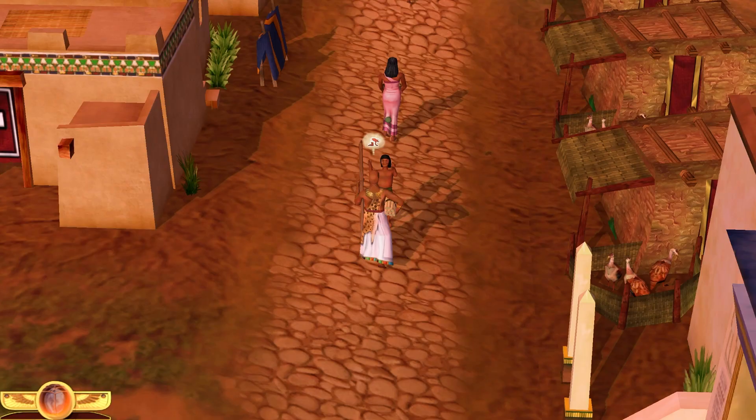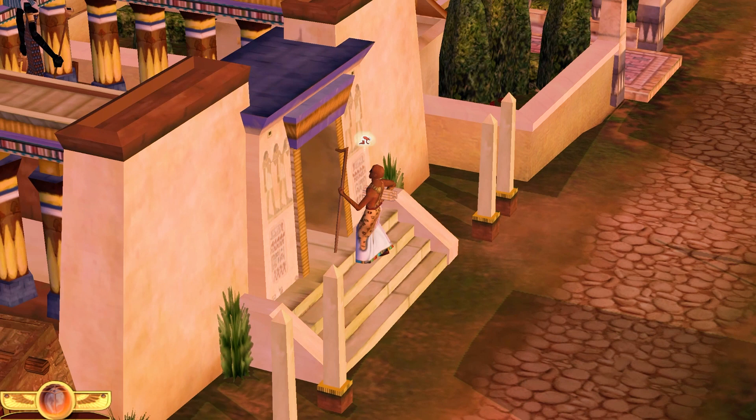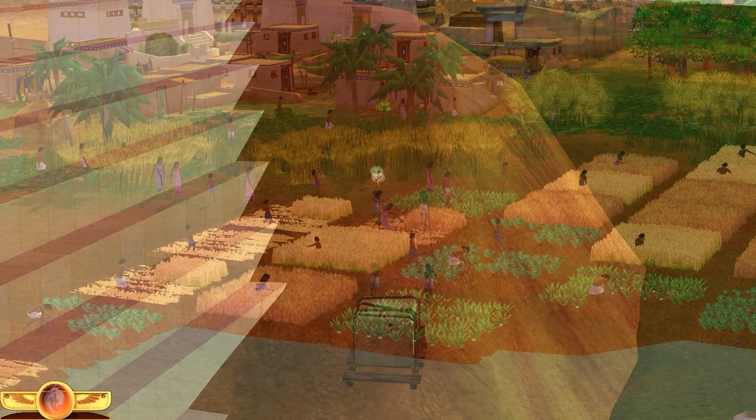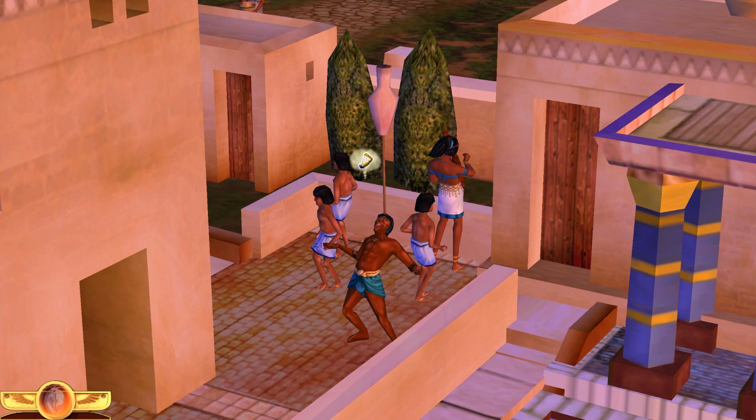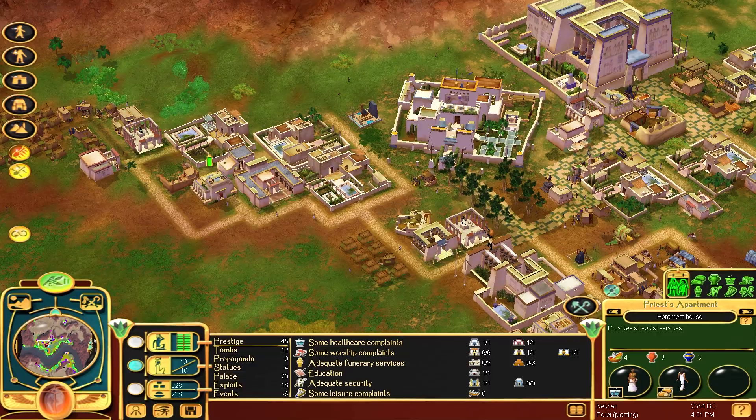Unlike the game's predecessors, where walkers were just a representation of buildings communicating with each other, Children of the Nile lets you build cities that live their own lives — cities full of people who work and eat and shop and die. In a way, the game bridges the gap between the tradition of Impression city building games and that of SimCity. And you can see something very similar to Children of the Nile in Cities: Skylines — ostensibly not a SimCity, and definitely the best SimCity.